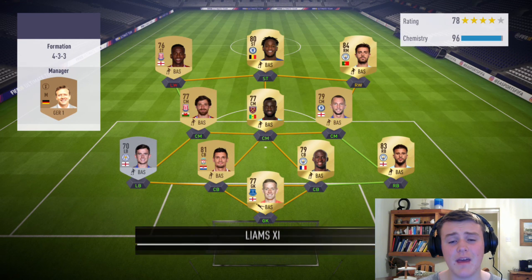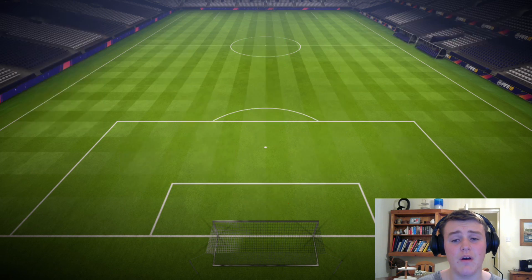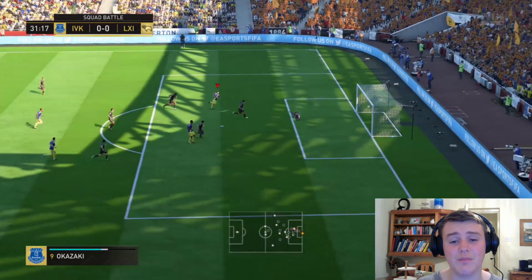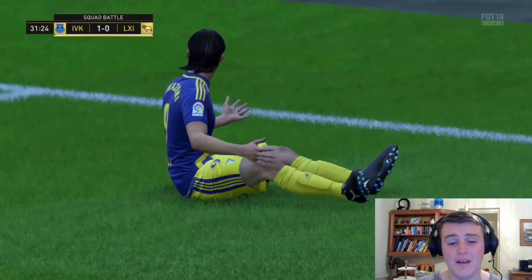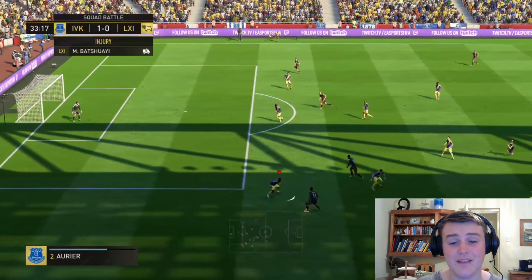In this team they had Batshuayi, Bernardo Silva, Mangala, Kyle Walker and Pickford in goal, with Kante in midfield. Barahino wasn't bad — he played quite well in this game. Okazaki again, just with a bullet of a shot. He's a class player, honestly just worth getting — you won't be disappointed.